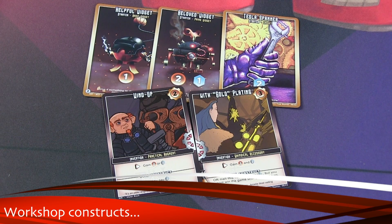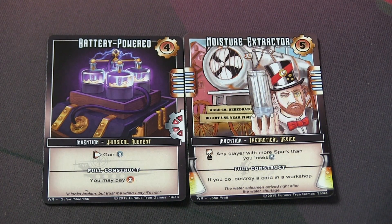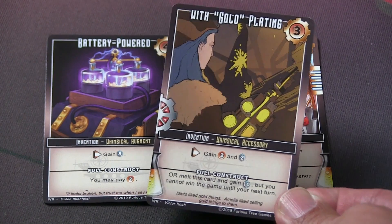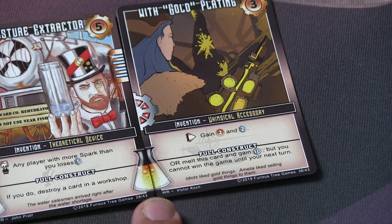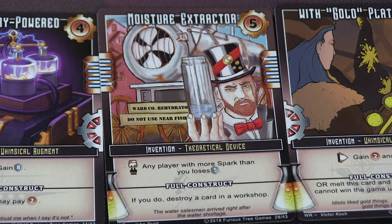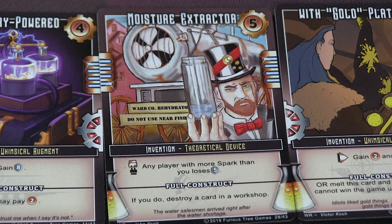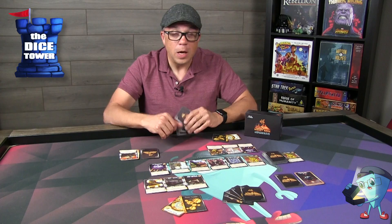When playing cards you can also look at what you might do within your workshop. In our current workshop we already have an augment and a device present. The card we just played is an accessory, and that's what we're looking for. We grab our accessory and combine it — it attaches to the Moisture Extractor via the beaker symbol. You only have to connect one of these icons along the card; as long as you have one connection you're good to go. Attaching this new accessory now triggers the Moisture Extractor's ability: any player with more spark than you loses five spark. A construct requires exactly one augment, one device, and one accessory — you can only have one of each.